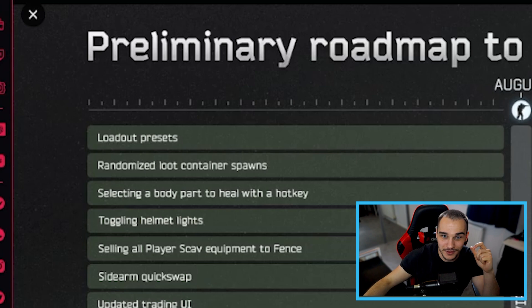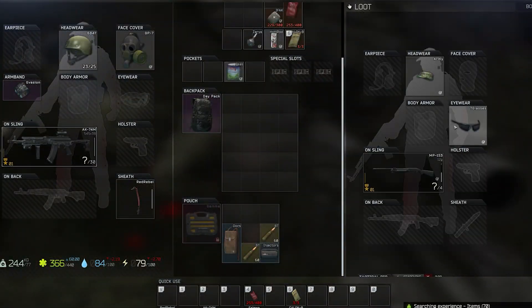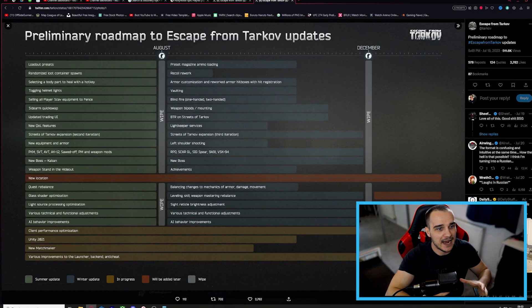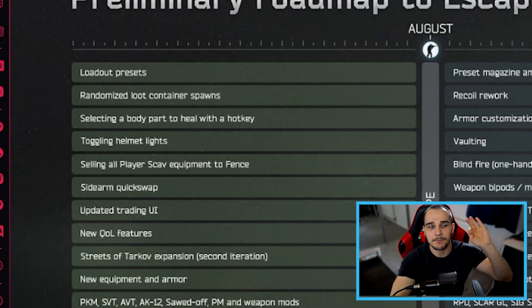Random loot container spawns is a really interesting one. Over the time of Escape from Tarkov, we've all learned exactly where every single loot container is and have a good idea of what's spawning in them. With random loot container spawns, I think this could apply to hidden stashes — you'll go where a hidden stash used to be and it won't be there, or it will just be there sometimes. We won't all be running to the same locations anymore, which I think is a really cool addition.